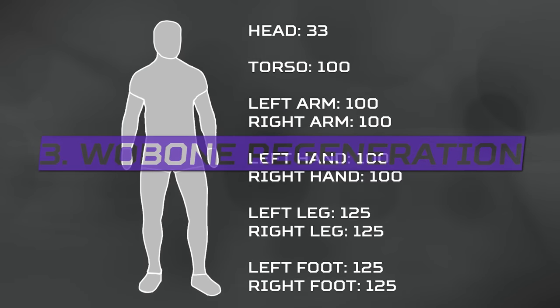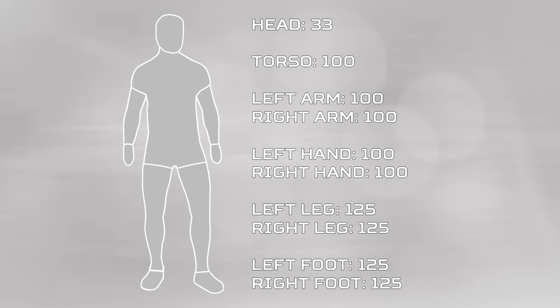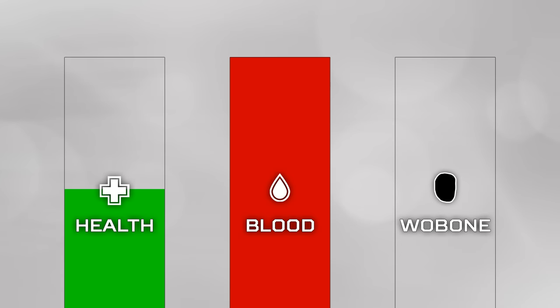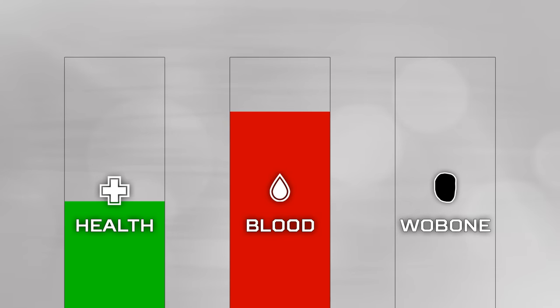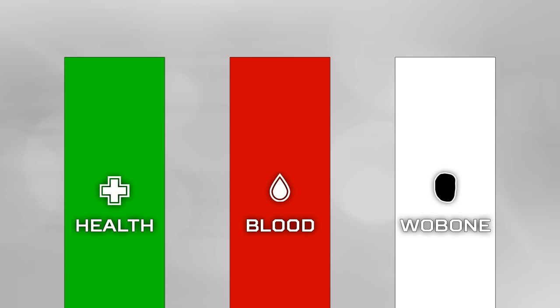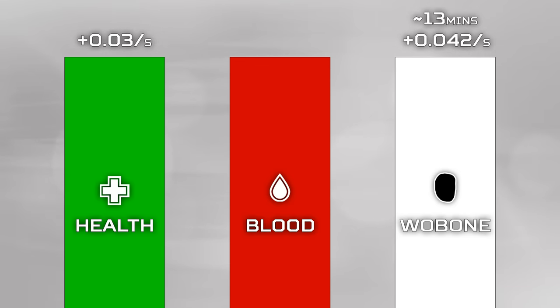The woe bone starts with 33 bone stat at full, so when you spawn into the game it's 33, which is much lower than any other bone stat in our bodies, and also regenerates at the slowest rate too compared to any other bone. The way the woe bone regenerates is very similar to how the health stat regenerates down here, which regenerates solely based on the blood level of your character — so the higher your blood is, the faster your health stat regens, and also now the faster your hidden head bone stat regenerates too. At maximum blood, you regenerate 0.042 head bone stat every single second, meaning you can fully regenerate this hidden stat in 13 minutes after taking a headshot and surviving.